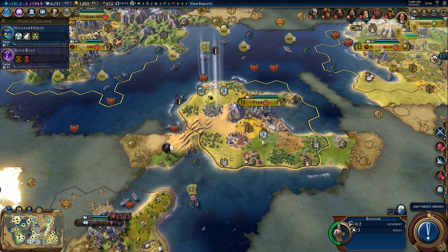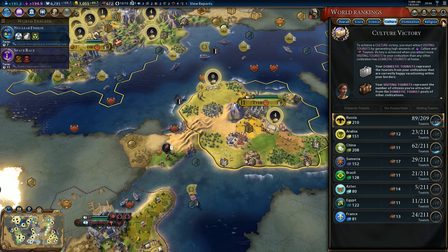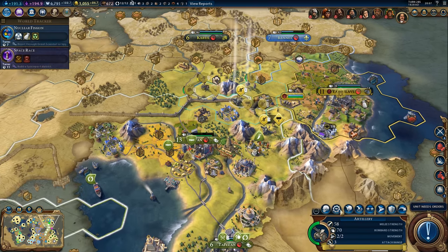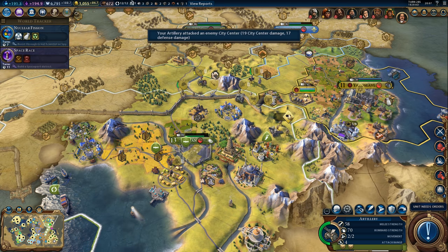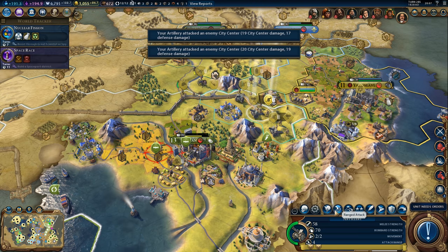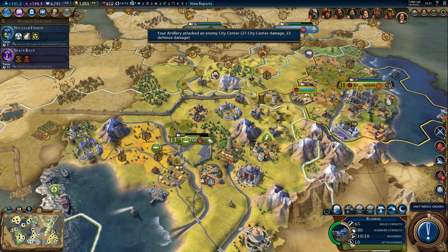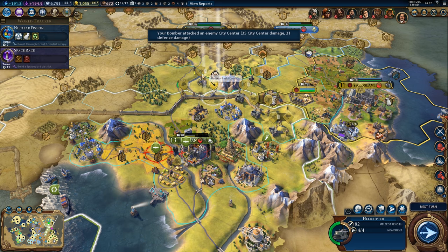Alright then - seaside resort. How is our tourism anyway? We got 89 out of 209. Yeah, this game won't take too much longer, but we still got a few more episodes ahead of us I think. Let's do some damage to the city - not a lot of units left defending it. It shouldn't take too long. In fact, we might be able to do it on the next turn. And then we can peace out once we take the city. I think we can do it on the next turn with the helicopter.